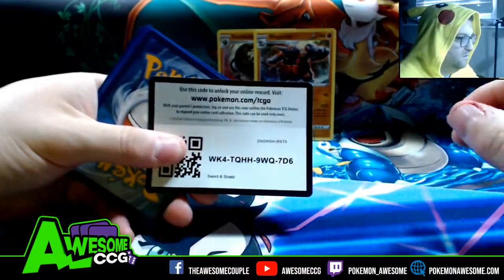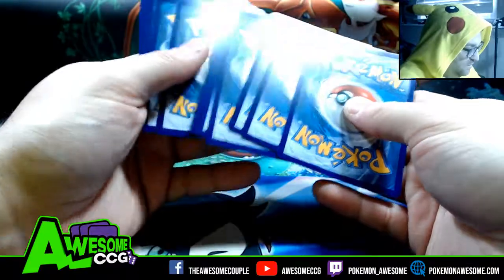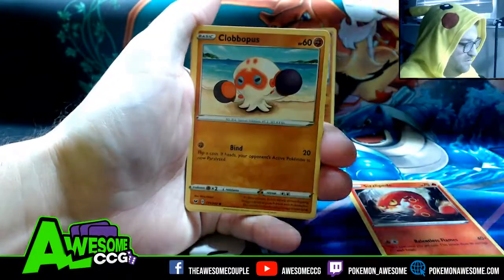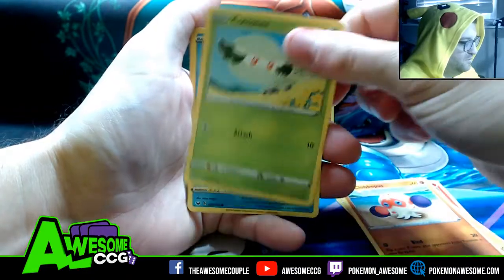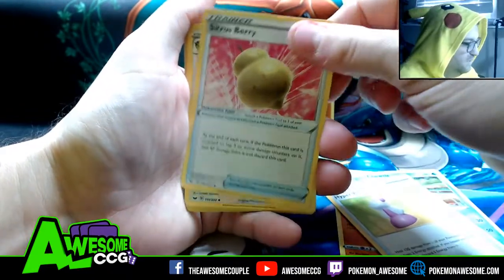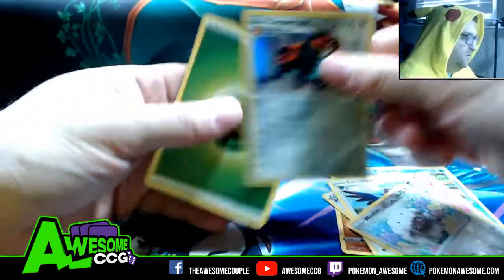Pack number three. Three right codes, three holos — can we do it? I don't want another holo, I want something better, but we can't always get what we want. Citrus Berry, Korva Squire, Wooloo, and another holo: Copper Raja.